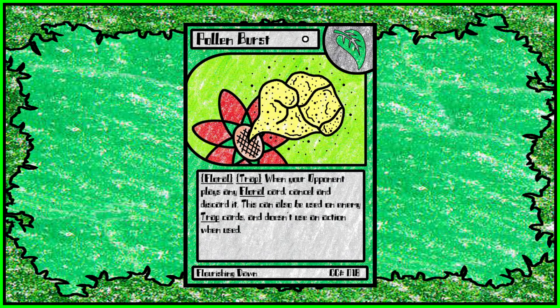Then we have Pollen Burst, another trap. It's basically the spell version of Ignite — when your opponent plays a floral card, you discard it, stopping and canceling it. This can actually be used on enemy trap cards, and it doesn't count as an action, so it's really good for protecting yourself from other traps.